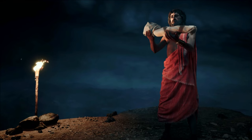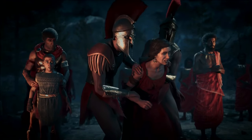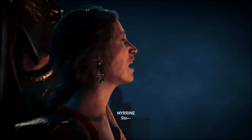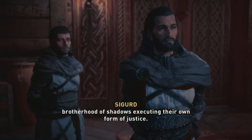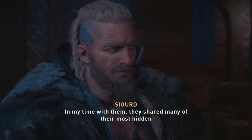In Assassin's Creed Odyssey there were three distinct main storylines to follow: the Order of Ancients storyline, the Atlantis storyline, and the Family storyline, which all intertwined and coalesced in interesting ways. Valhalla sort of has the same idea with Sigurd's storyline, the Order of Ancients storyline, and Eivor's connection to Odin, from whom they receive advice and visions throughout the entire game.